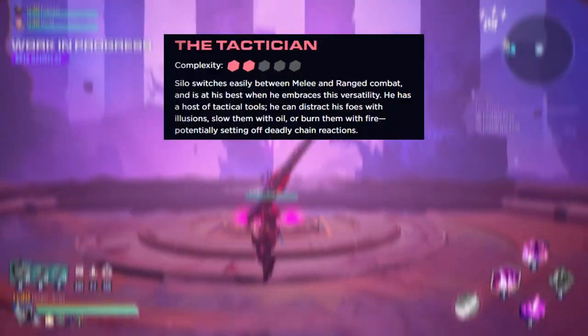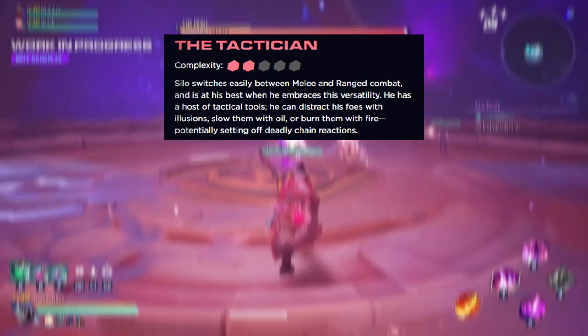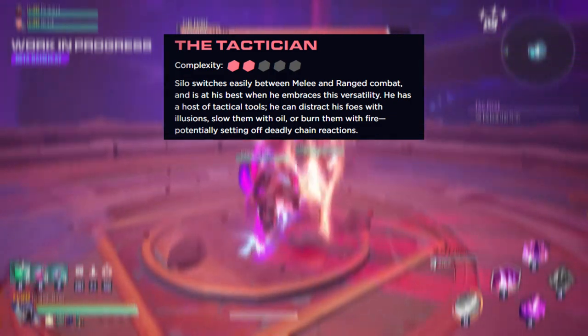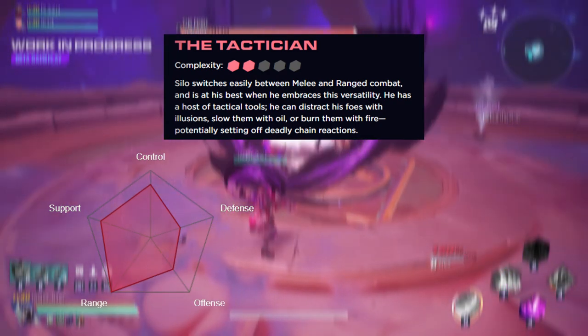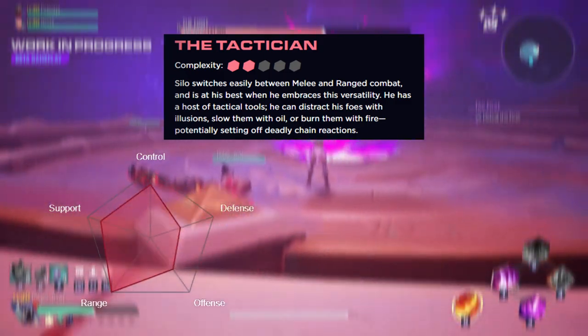Silo is a low to medium difficulty Wayfinder that thrives at both short and long range. He seamlessly switches between melee and ranged weapons during combat. He harnesses a host of tactical tools to distract, slow, and burn his enemies. While he might not do as much damage as other Wayfinders, Silo supports his team by controlling the battlefield, locking down enemies, and afflicting them with multiple damage over time effects.